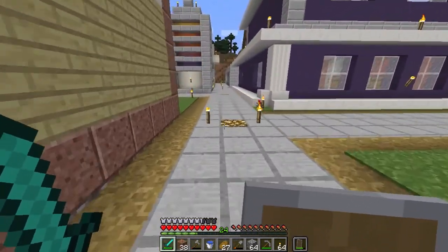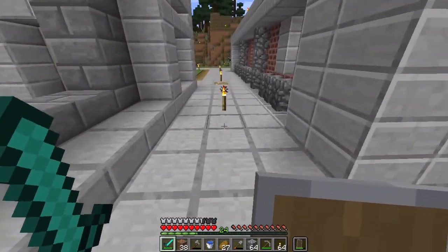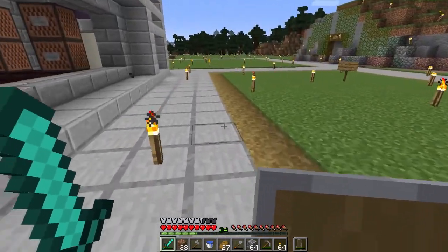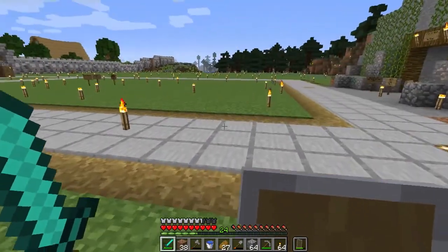They all need to put lighting down here because there are too many creepers spawning. Obviously you need glowstone for that, which means going to the Nether. Quite a lot of it's already gone. This looks like someone's plot — look, it's Brian's plot, it's got his name on it. This used to be the Potatoes Inc thing.